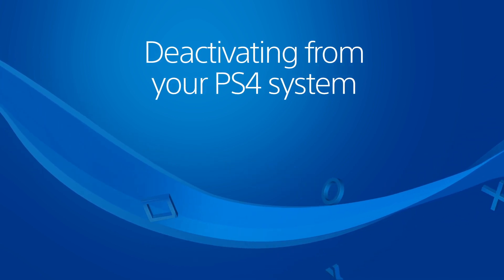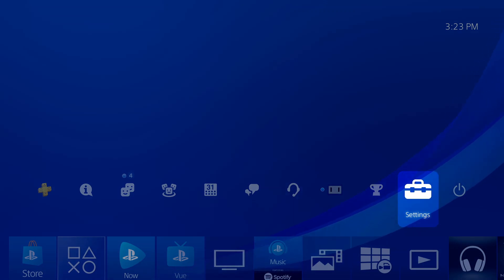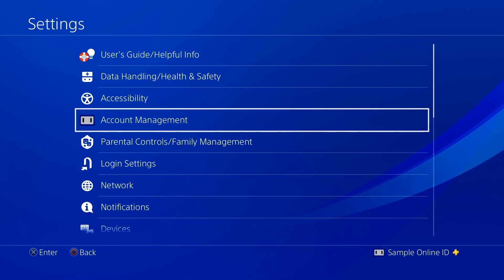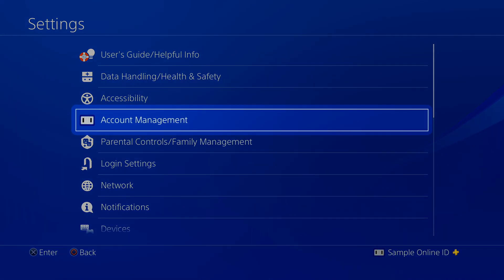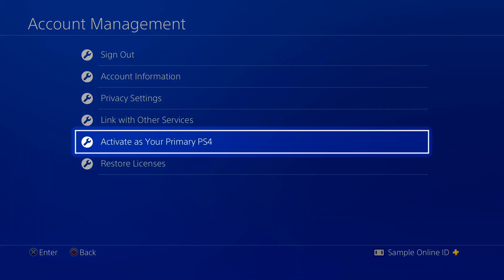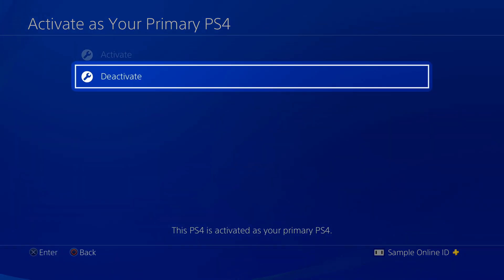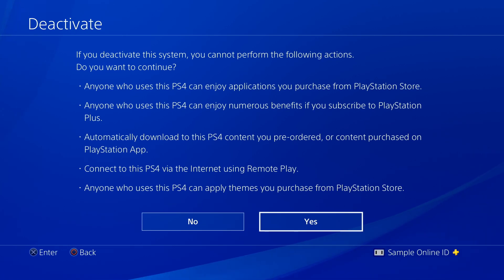Log in on your primary PS4 system, scroll up and select Settings. Go to Account Management, followed by Activate as your primary PS4. Then choose Deactivate and select Yes.